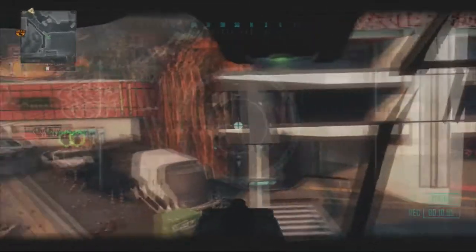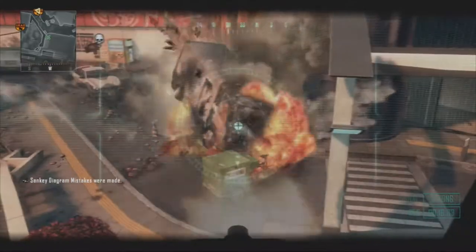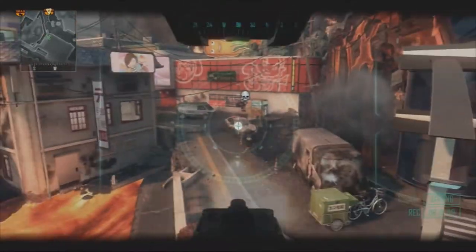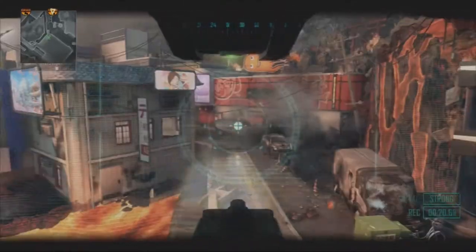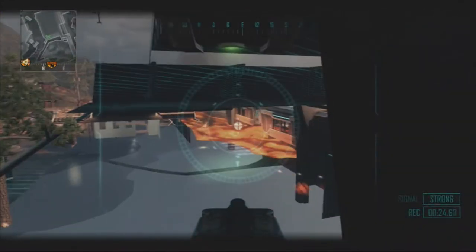The good thing about this glitch is your dragon fire is a hundred percent not seen, and the best bit is you can shoot out of it. This means the enemies may know your dragon fire is in here, but they won't know whereabouts to shoot. This is definitely a good glitch online because most of the objectives are in the center of the map anyway.